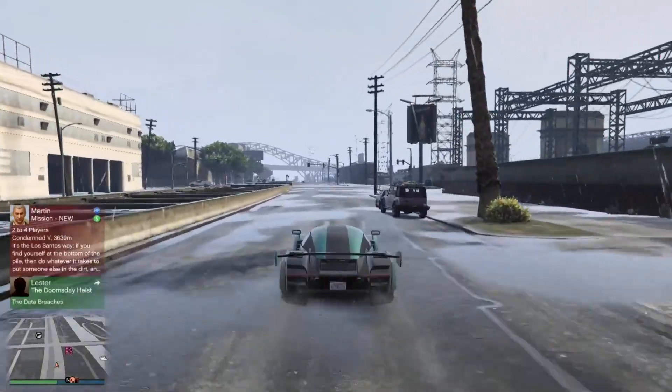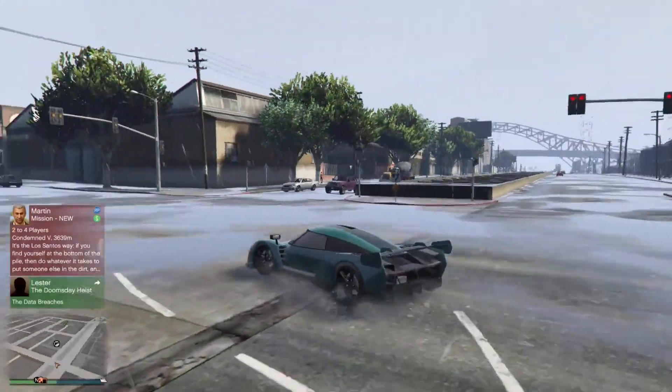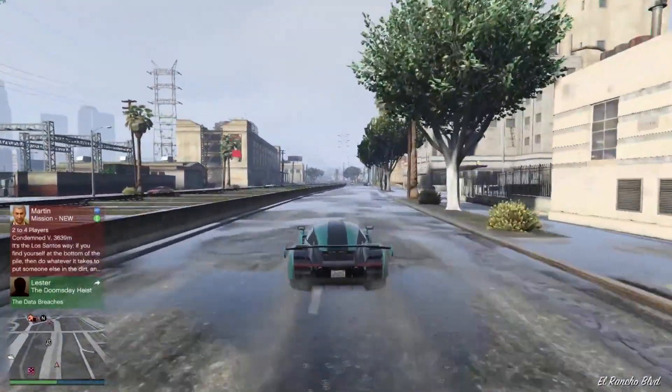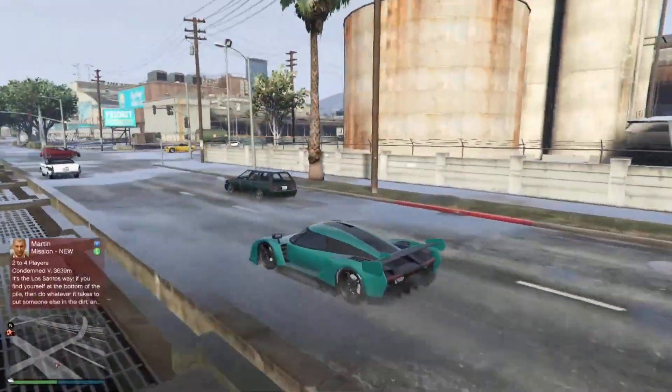In conclusion, the Overfold Autark is one of the best and fastest cars in GTA 5 Online. I've seen some players using it in races, so that's proof that this car is pretty fast and useful. Whether to buy it or not is up to you.